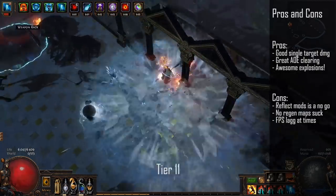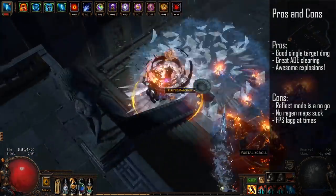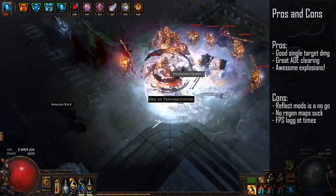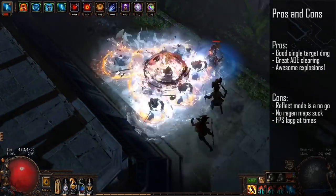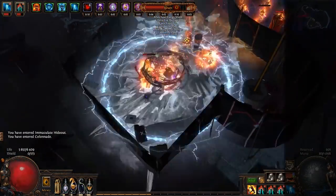The main pros for this build are great clear speed and high single target damage. You also get great satisfaction from the huge Herald of Ice explosions that can cover your entire screen. The main cons are that you cannot run reflect mods, no-regeneration maps are annoying, and full-screen clear explosions can cause some FPS lag depending on your computer.